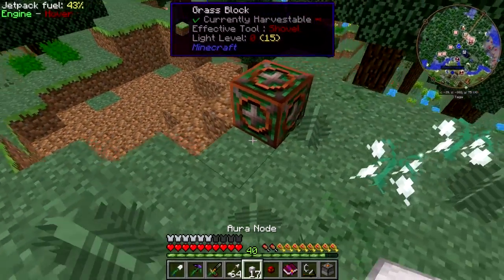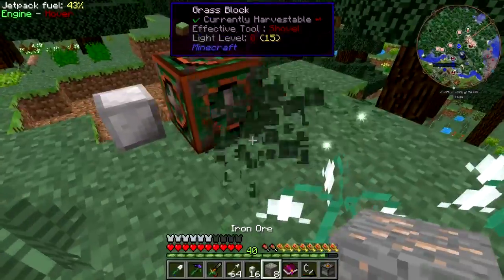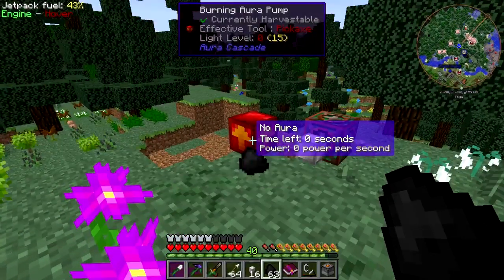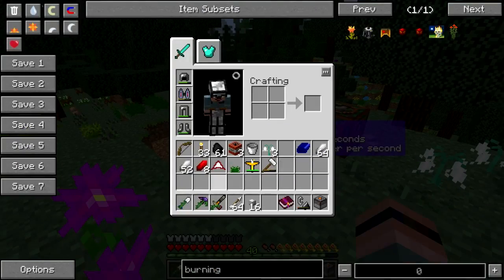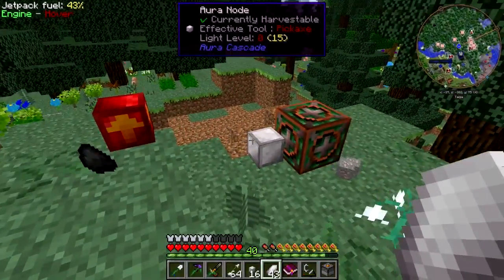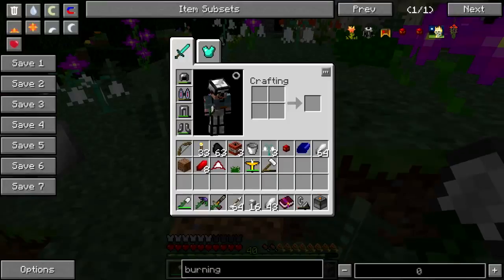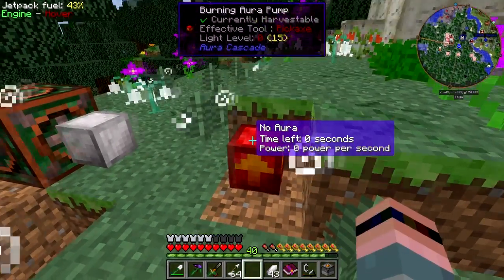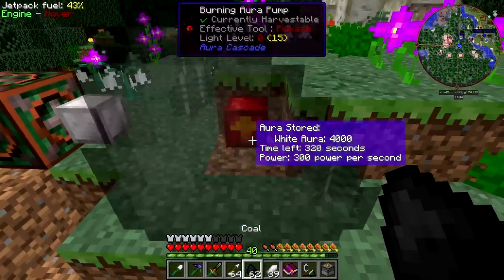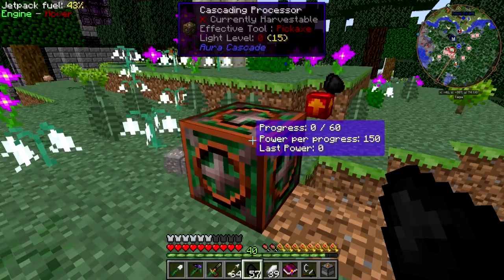Our aura node — burning aura pump. Burning aura pump needs stuff to burn. It needs aura. Does it have to be line of sight? Okay, that's fine. Now it's hooked up. Are you pumping? Power for progress — is this doing the thing?